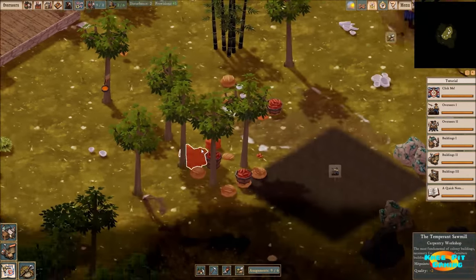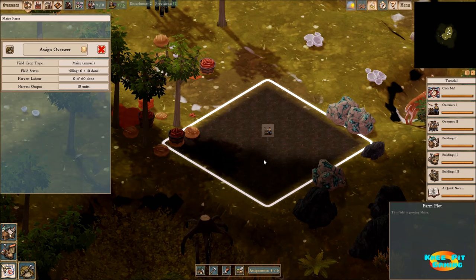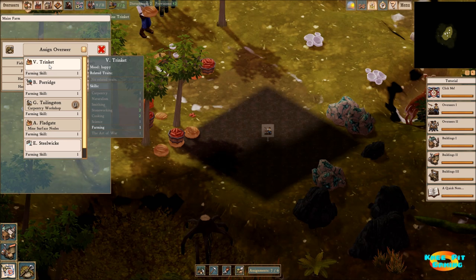Carpentry is up and moving along. Here you can see we've cleared the area for the most part. Now we need to assign an overseer here - somebody, hopefully, that is good at farming.